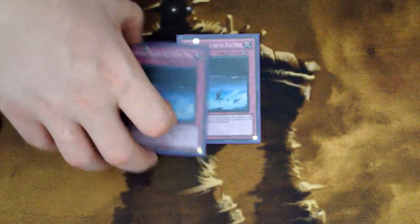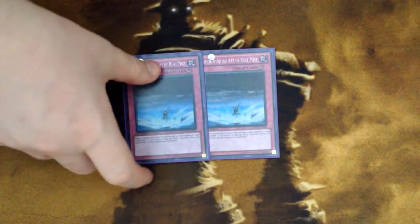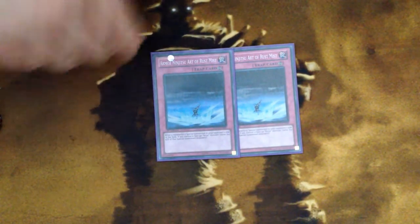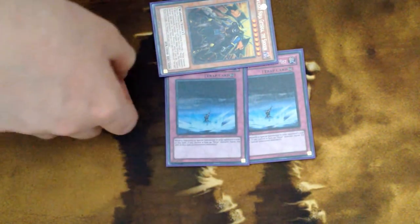Ninjitsu Art of Rust Mist is super useful and straightforward. It's a continuous trap card — while you have a face-up Ninja Monster, whenever your opponent special summons a monster, you slash that monster's attack in half. Especially when White Dragon Ninja is out for several turns, it makes your opponent rely on very subpar plays because they can't trust their attack points. Really, really good card.